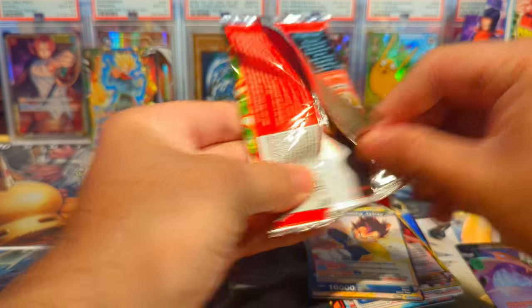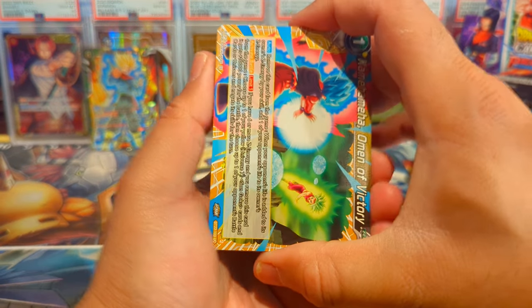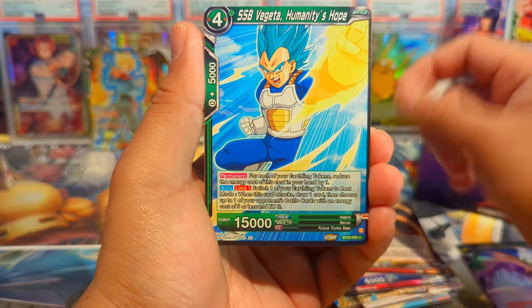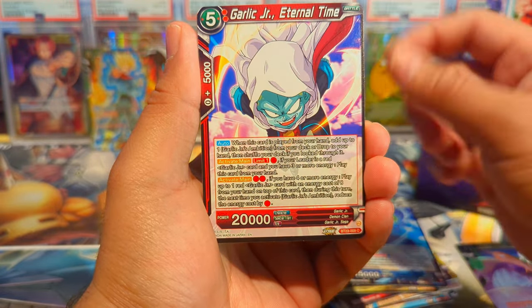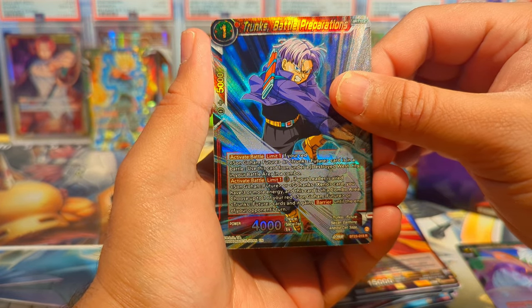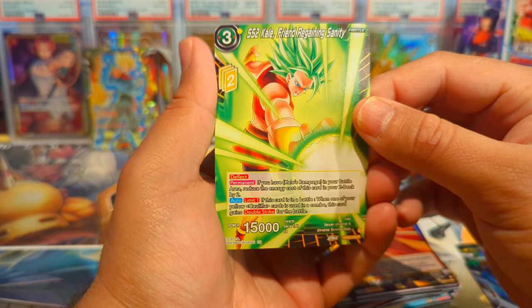Already a better-than-average box. I think this is the third booster box we're opening on the channel, so hopefully third time's the charm. We have Raditz, 18, Super Saiyan Blue Vegeta, Piccolo, Garlic Jr., Goku, Trunks Battle Preparations Reverse Rare Foil, and a Super Saiyan 2 Kefla Friend Regaining Sanity.